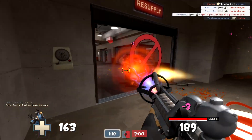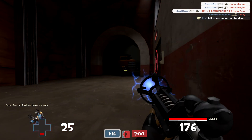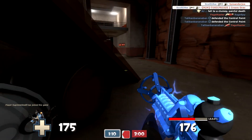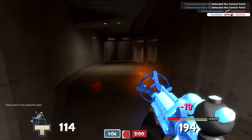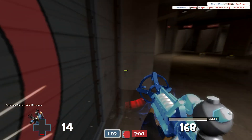Pyro is the ninja class — he's supposed to be like a ninja. My meter is all the way red so I'm going to hit the taunt button and run up the stairs. There's a heavy and the heavy doesn't know that I'm just gonna crit him.